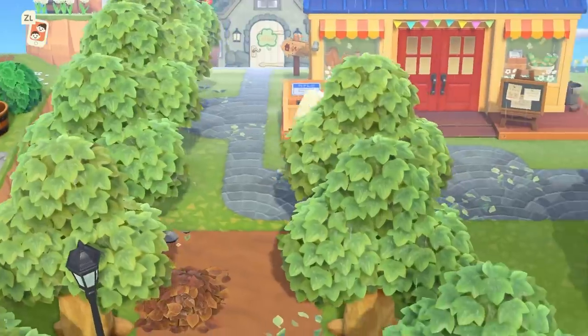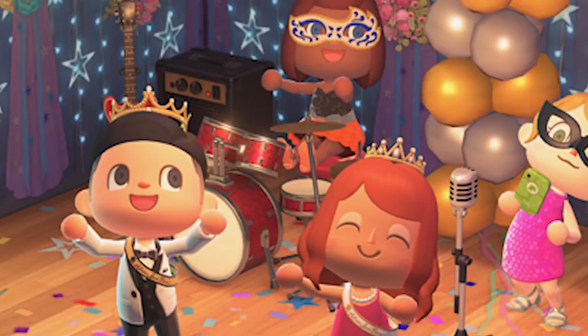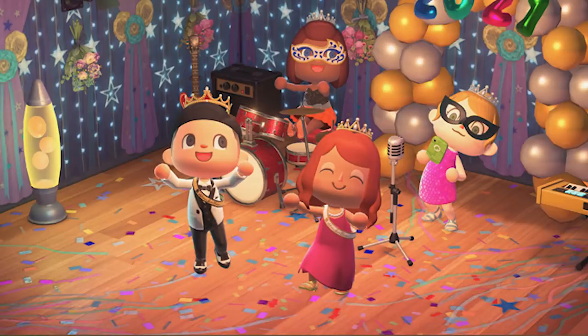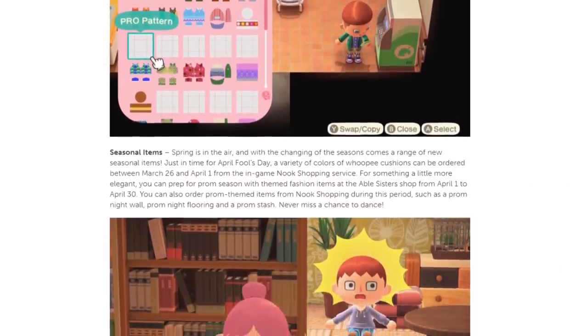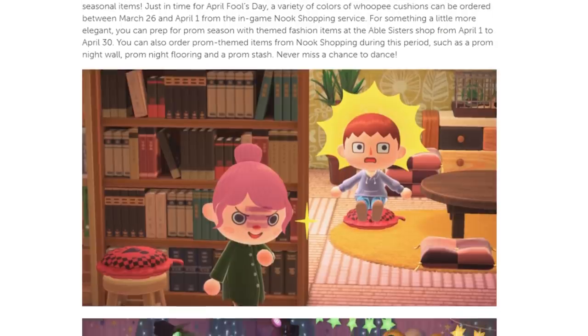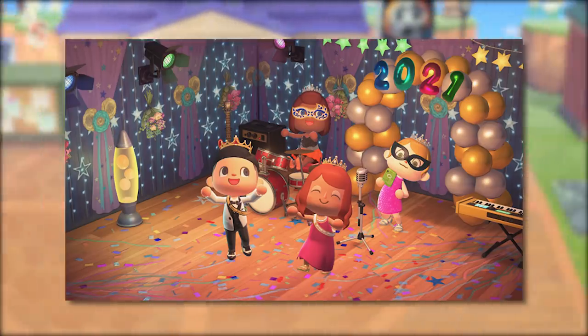There will be prom items available to us as well — a new wall, floor, and various accessories like two different types of crowns, a sash, and new clothes. The clothes will be available at Able's while the floor, wall, and sash — the website says 'stash' but I'm assuming sash — I don't think Nintendo would promote stashing anything at prom. These three will be available through Nook shopping with the sash appearing in different colors.